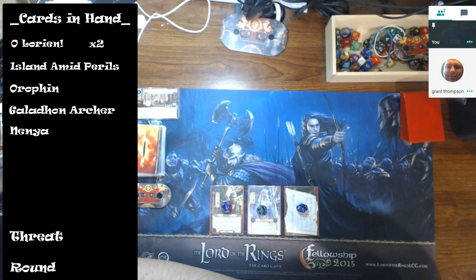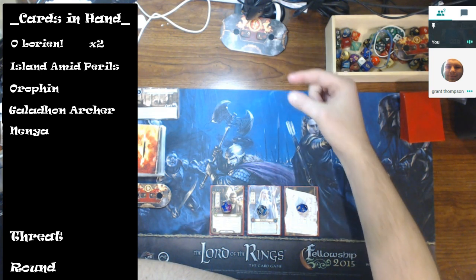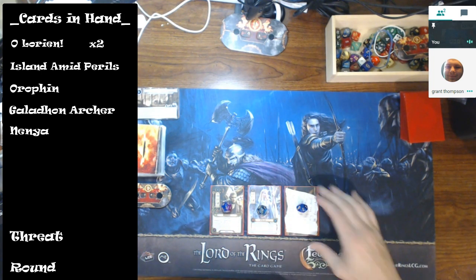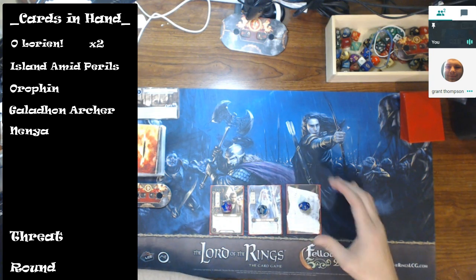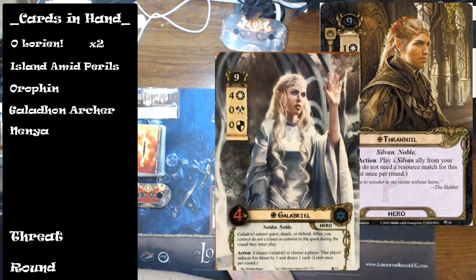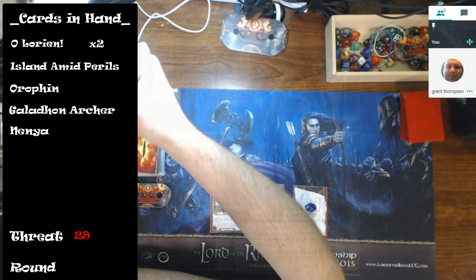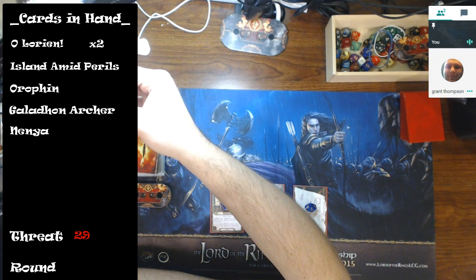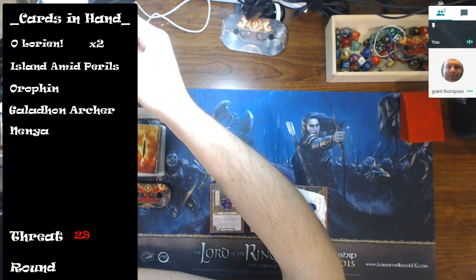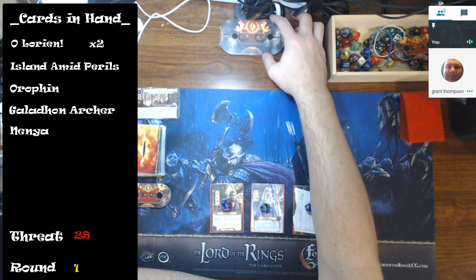One of the original copies of this deck had Protector of Lorien in it, where you could sacrifice cards and increase your willpower and defense. That's an option for people running this deck. My heroes that we're starting with are Thranduil, Galadriel, and Celeborn for 29 threat. We always have Albert Einstein with us as the rules adjudicator — he's my good luck charm for this.